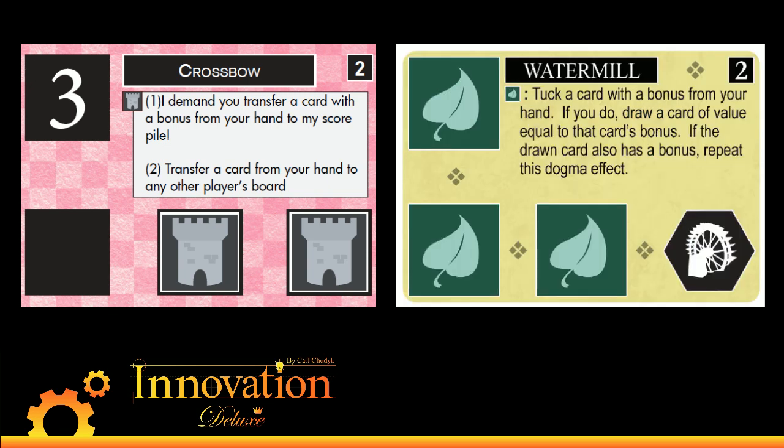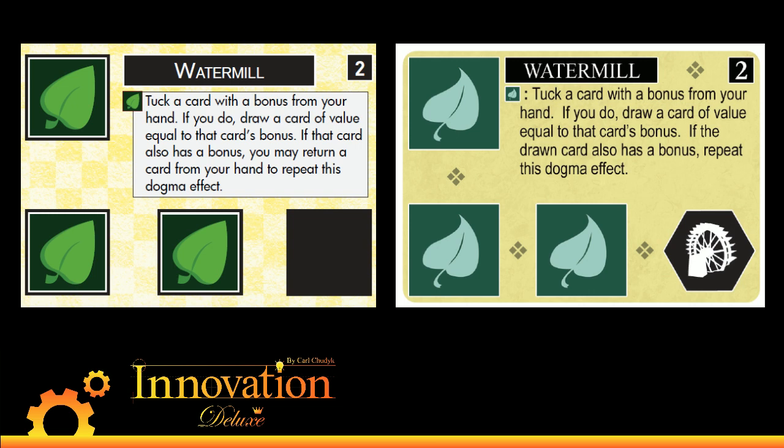Next up is Watermill. Watermill is one of those cards that breaks with the new rules. It lets you tuck a card, draw a card of value equal to the bonus, and if the card has a bonus, repeat the effect. In the old system, when different decks had different cards on top, you'd see that the three and four have Echoes and five is a non-echo — Watermill would terminate itself by hitting a non-echo card. Now you can set up the situation where you're hitting lots of Echoes cards in a row, so we needed to slow down the effect by making you return a card in addition to repeating the effect. That makes it harder to repeat Watermill over and over again.